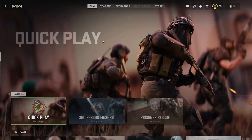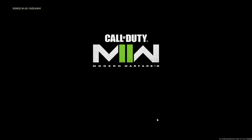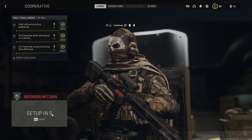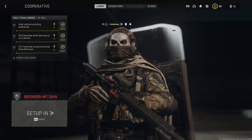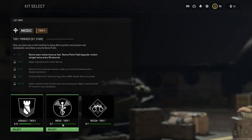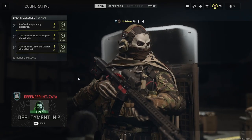You want to go to the co-op mission and select the Defender mission, Mount Zaya. Go ahead and load that mission up — once it loads you'll be able to choose a class. You want to pick the medic class, as this will save you so much time because you'll be reviving your teammate and it makes you revive much faster.